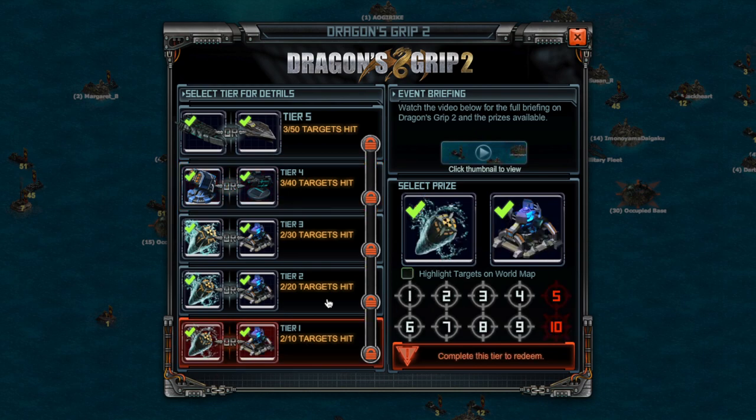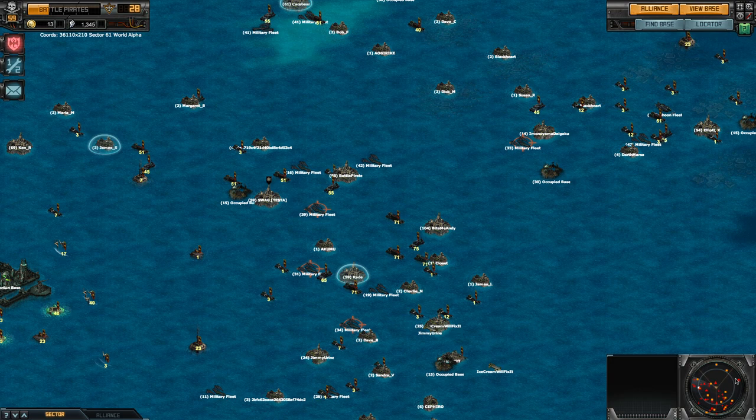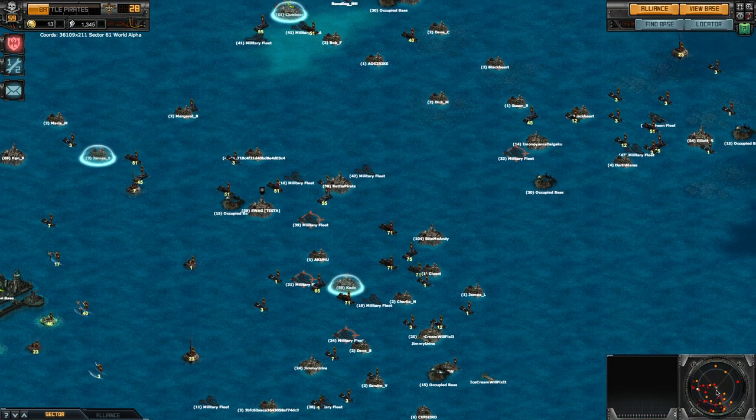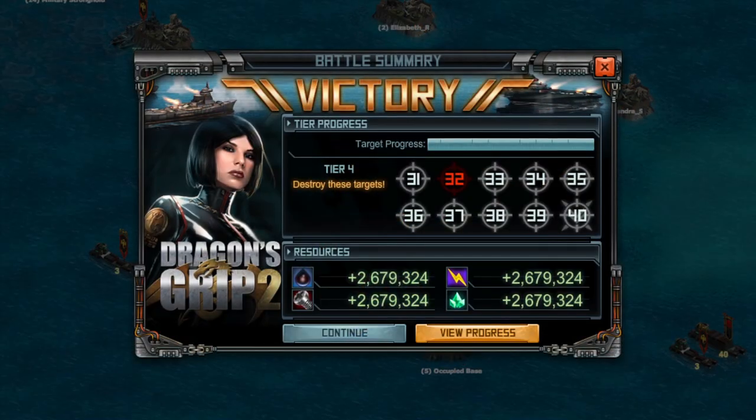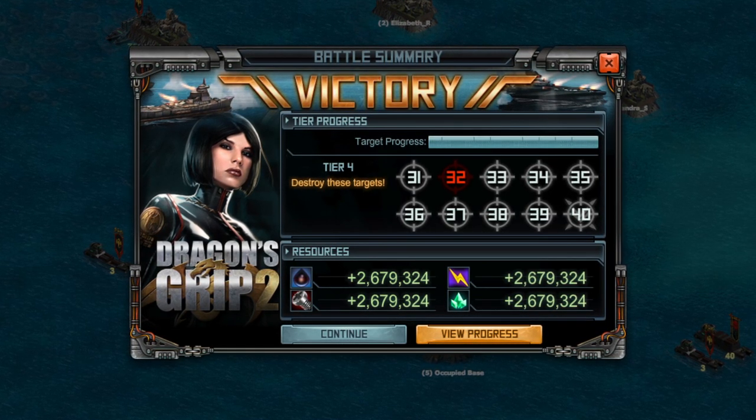Then select the other tiers and uncheck the boxes in the same field. When you close the window and return to the world map, only the targets in the selected tiers will be highlighted by the orange reticles. Destroy all occupied bases and military fleets of a certain number within a tier to unlock and choose a prize.